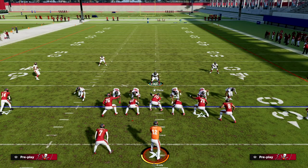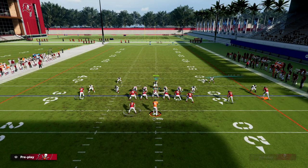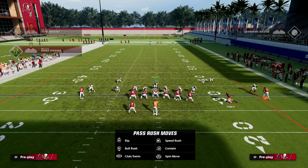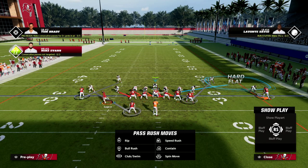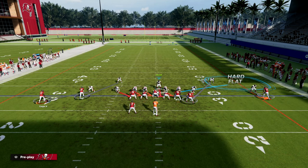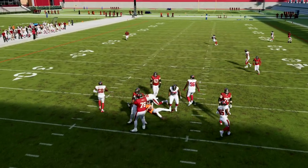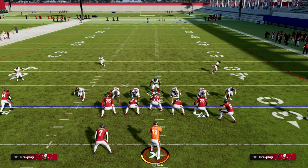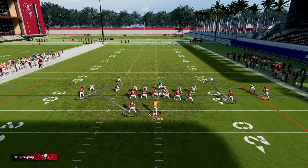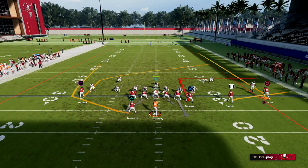Another reason this defense is super effective is you're going to get crazy disengages and sheds. So let's say they motion one of these guys across the formation — all we're going to do is take that corner and man him up on that receiver. Now the tight end is covered, so we need to guard the running back right away. You see they send five out and the pressure is still able to get home. This is a really good defense for defending the current meta with these different types of Bunch, Trips, and U-Trips formations.